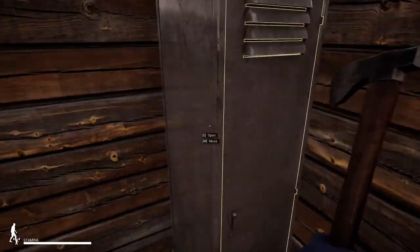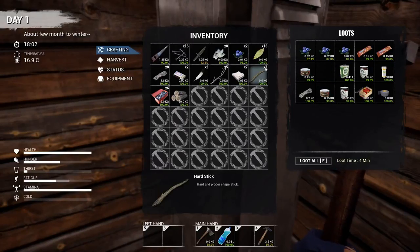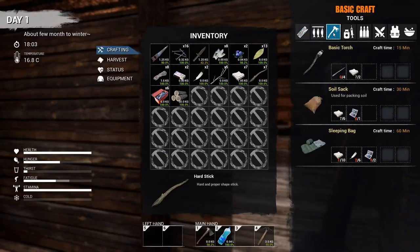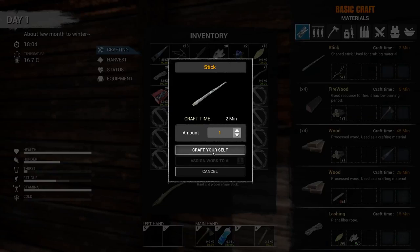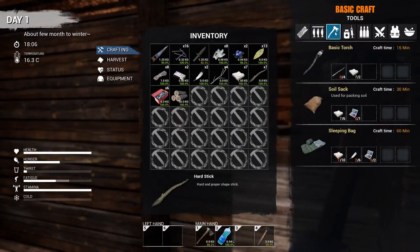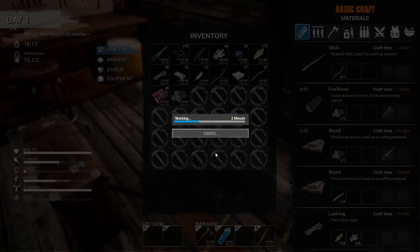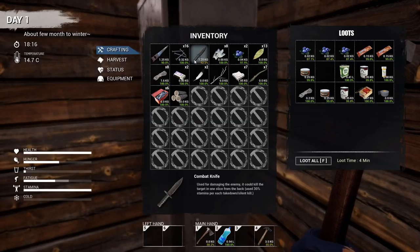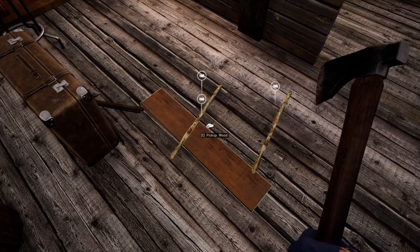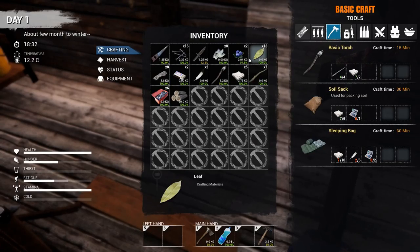I need two rags and four sticks for a torch. I've got five sticks — those are branches. There are my rags. Can I make it now? I need regular sticks. Do I only have enough for one regular stick? I need four of those? Dude, that's a lot. Oh, it takes one — never mind. There we go. I'll put that in here so we have it for later.